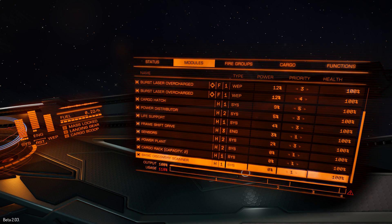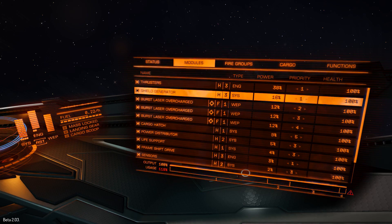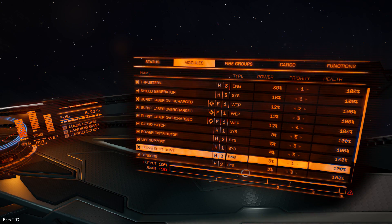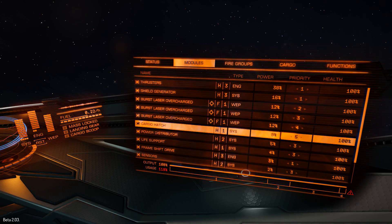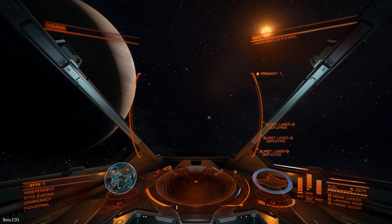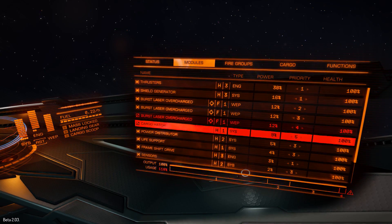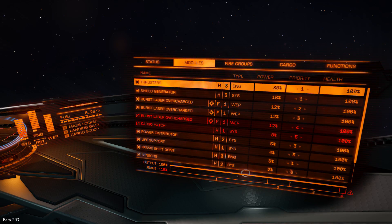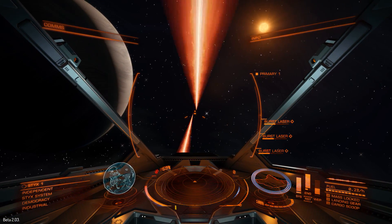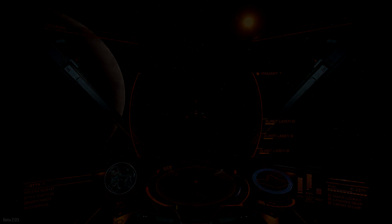Frameshift at one as well — it depends what you're doing. If you want to be able to escape quickly, you want your thrusters and frameshift drive at a higher priority, number one, so you can always get away. Heat sinks are also useful to have in an escape situation. Let's see what happens if I deploy my weapons now — no important systems going offline, we can see one of the weapons and the cargo hatch is down, but everything else is powered. That's a lot better than having the entire ship shut down. That's how to set priorities: lower the number, the higher the priority.